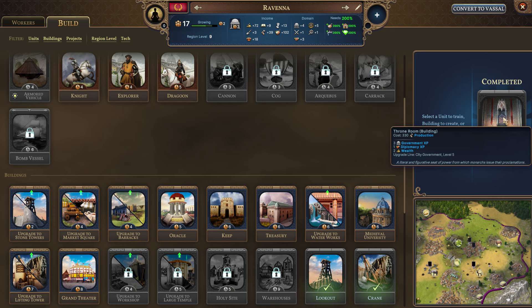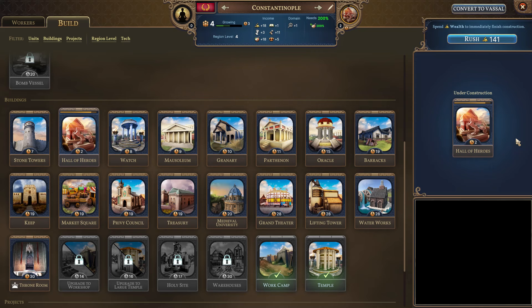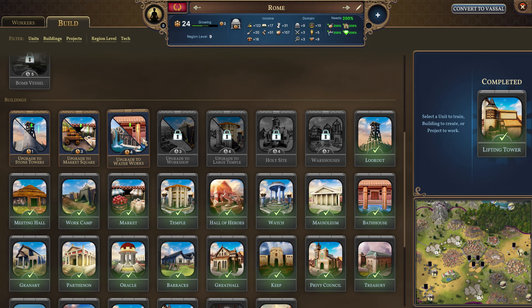Ravenna has finished up their construction of the throne room — so more diplomacy XP as well as government XP. I love that knowledge. Let's go for the medieval university — I like really moving through the tech tree as quickly as I can. We won't rush that out right now. We could rush this out; we're actually doing pretty good on money, so we could rush both of them out.